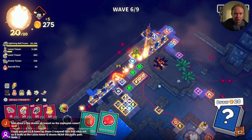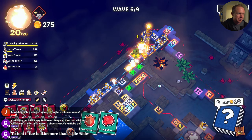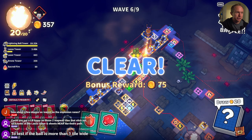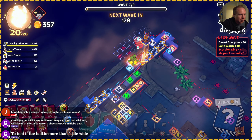Could you put a lightning ball tower on the two map wall tiles that stick outside? Oh — to test if the ball is more than one wide? Sure, let's try that out. That's a great call — I like that idea.